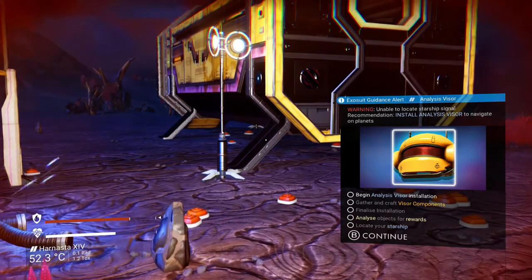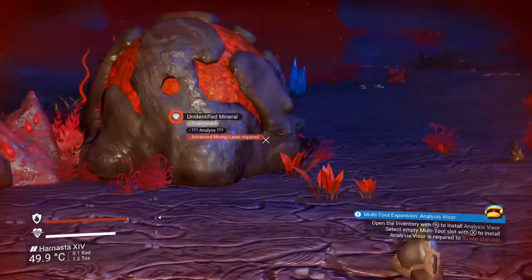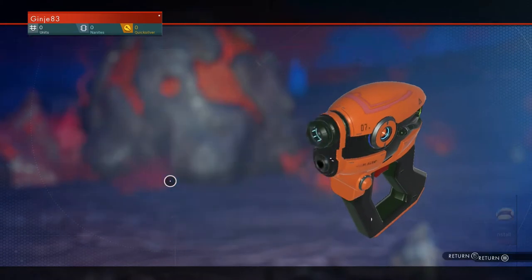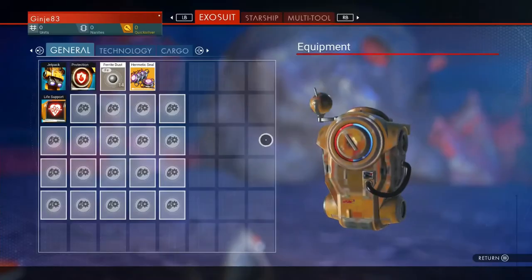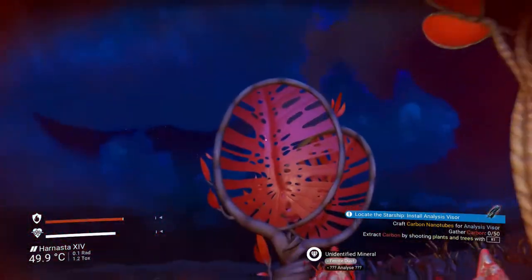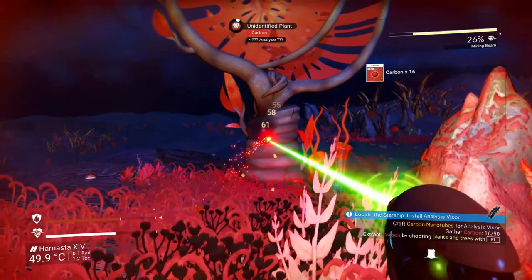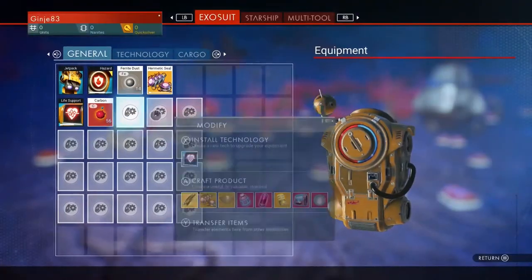The analysis visor — we need to install it. Press X to install. The technology analysis visor is what we need and it needs nanotubes. Four nanotubes need carbon. Carbon is mostly from trees — you get a lot of carbon from trees. With your mining beam just keep shooting at it. There's the 50 carbon that we need.